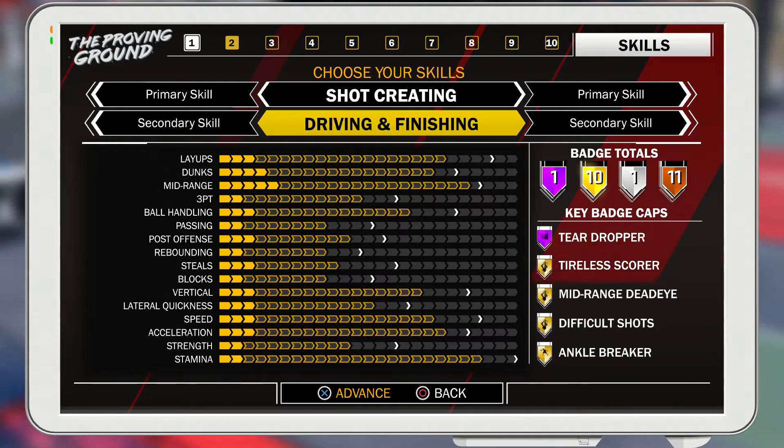Your three-pointers are 15 — that's okay, your three ball will probably be in the low 70s, maybe mid 70s. Your ball handling will be a 20, and if you make this build a certain height you'll be able to speed boost. Your vertical is a 21, which is very good because you can be dunking on people and jumping high when you're taking moving shots, jumping over people using mid-range dead eye and stuff like that.